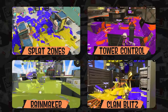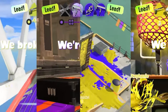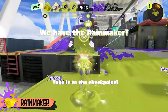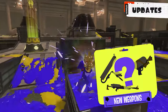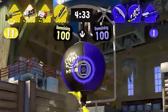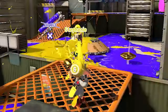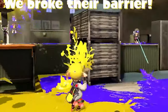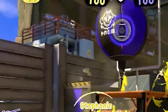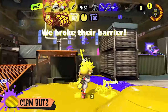Returning are the same four ranked modes: Rainmaker, Splat Zones, Tower Control, and Clam Blitz, with a few changes. Each one will include a new UI at the top telling you which team is currently in the lead at all times. Rainmaker will now have checkpoints, which I assume you'll have to clear before ultimately knocking out the game, just like in Tower Control, and you can now see which weapon is holding the Rainmaker. The Rainmaker carrier can also use the Squid Roll. There's a new UI for Clam Blitz showing exactly how many clams each person has. Notably, the NZap only needs 8 clams instead of 10 to make a power clam to score into the basket, while the power clam is still worth 20 points, so I wonder how that'll change the pace of the mode.